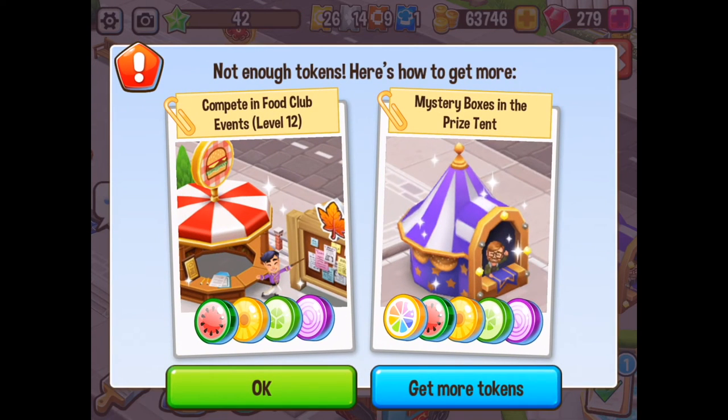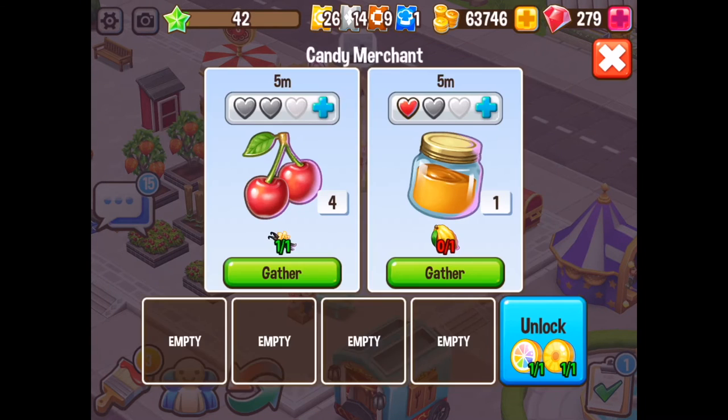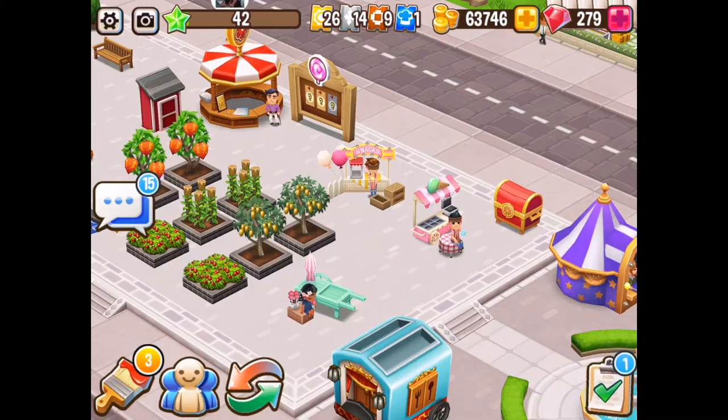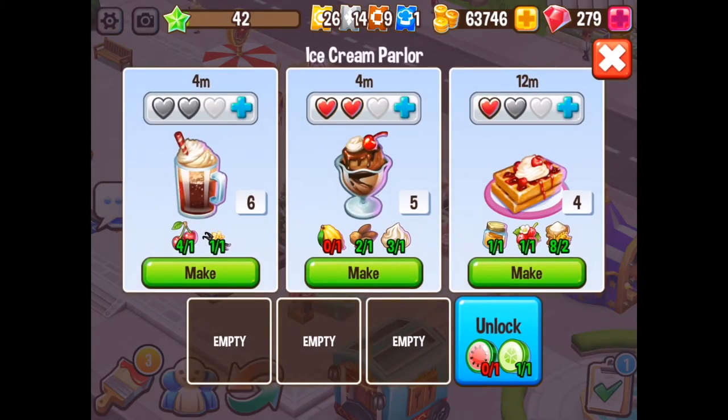Now the candy merchant — maximize all of those slots, it's really, really important. 40% there — that is super cool. For those actual items there, you do want to speed them up. I found that the actual candy merchant was a bottleneck. Being able to make those faster and to have the extra slots is totally required within the game.